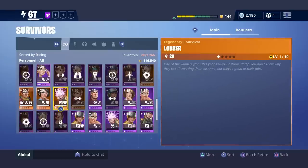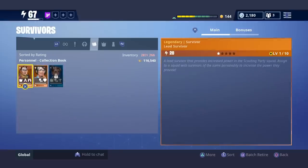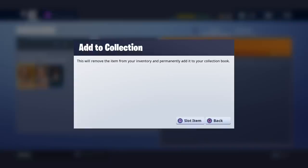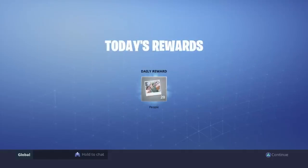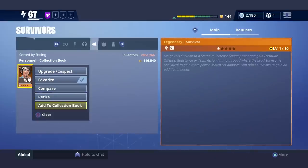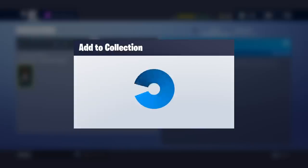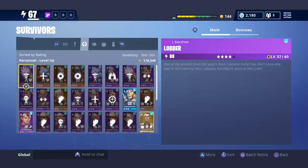Now I'm going to go back to my survivors. I know I don't need any of these purples. I'm going to see if I need to slot anything — it looks like I can slot these two, so I'm going to go ahead and add them to the collection book. And then add this one to slot item, and this one to the collection book. Sweet, we're making more room.